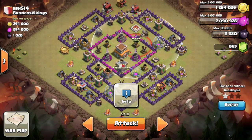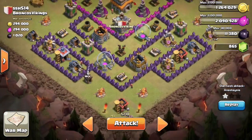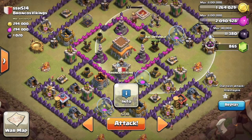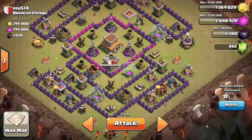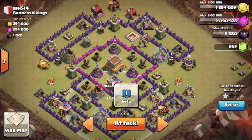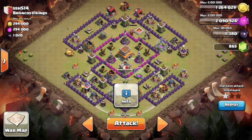The reason I'm not attacking from the bottom is because if you get stuck on those high hit point buildings, those two air defenses will probably take out your dragons quite quickly. I also assume there are hidden teslas behind the clan castle, which also has very high hit points. It will be better to drop your dragons as close to the air defenses as you can. This air defense is completely out of reach of the town hall, so if I take out those two air defenses I should get the town hall too. I'm gonna hope for three stars but I'll be fine with two.